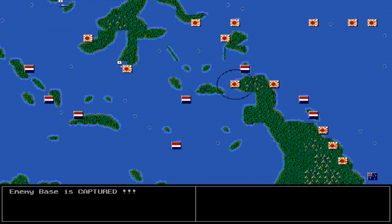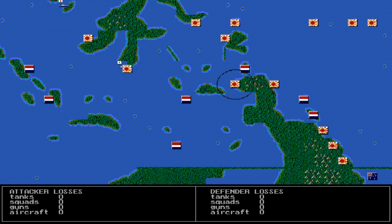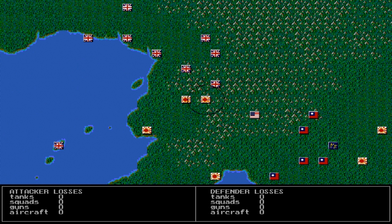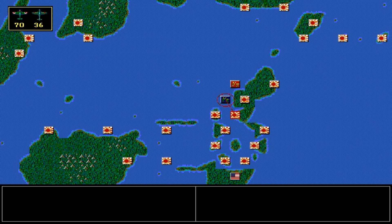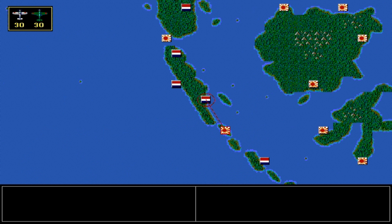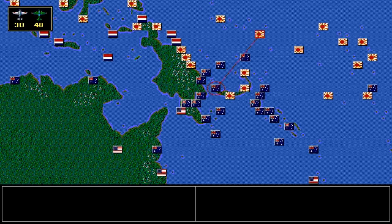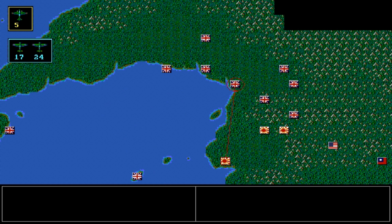We did lose that airfield and port — it's captured. What we can do is move somebody in behind to Rangoon or Mandalay and cut them off. A lot of times they'll bring their troops back — they're not cut off in the sense that they could still march back to that base, but they would need to take that base back and get all of us out of there. So maybe we'll do that — it'll give them something to think about.